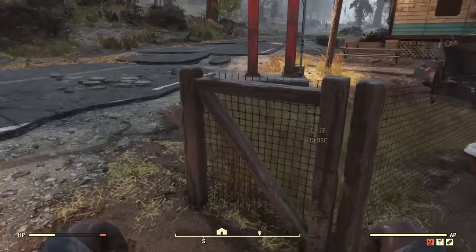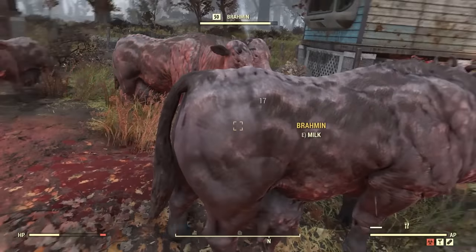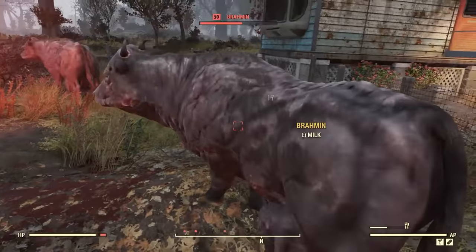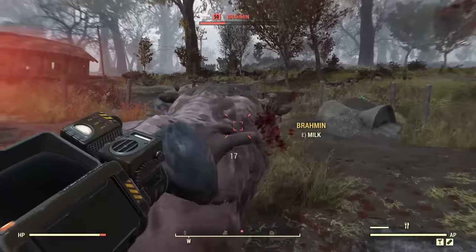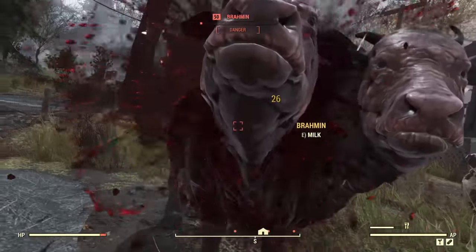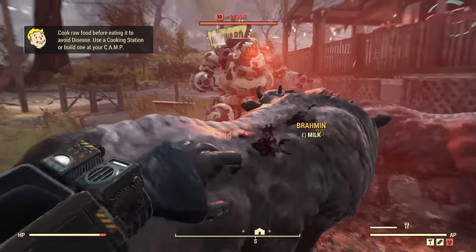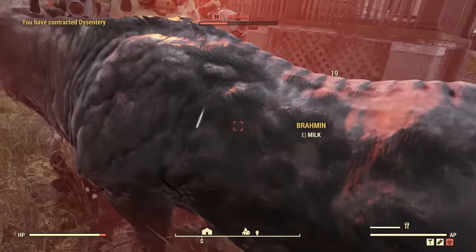Fallout 76 has more perk cards than Fallout 4, meaning there are many ways to make a hand-to-hand build work, like Iron Fist for increased damage, or Incisor to bypass a target's armor. Unarmed attacks are some of the most complicated systems in the series, based on fundamental mechanics that differ game to game. It would be very satisfying to get more true unarmed options in new games, like allowing kicks rather than just punches.